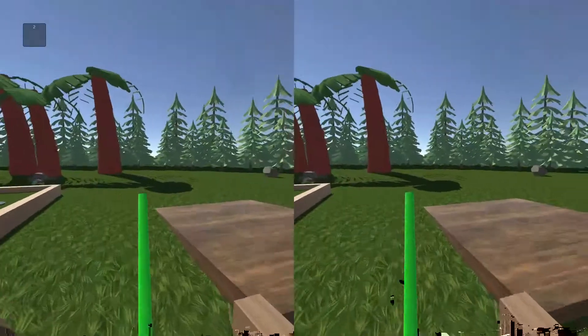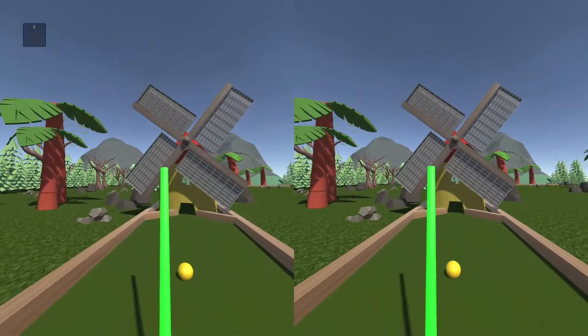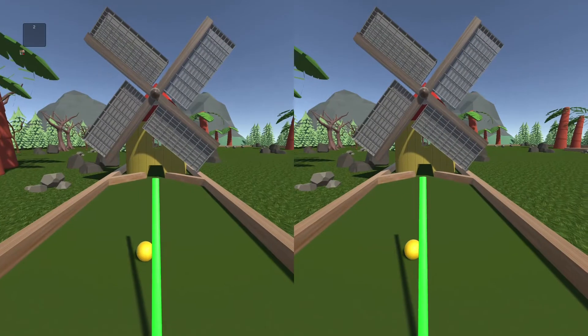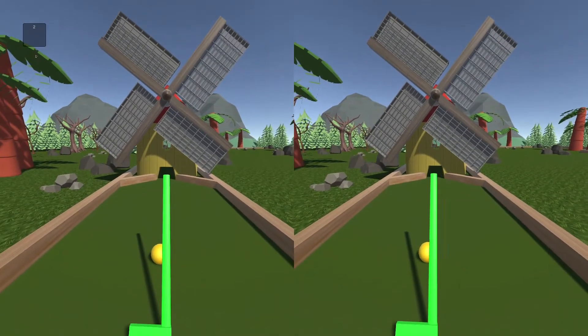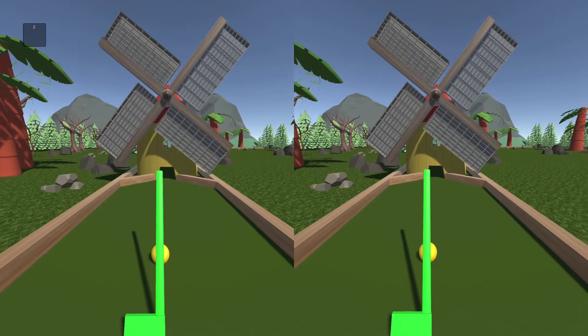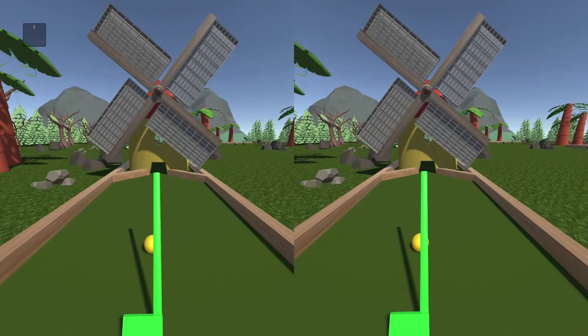Unfortunately the textures, same with the palm trees, did not render very well in Unity. However in the Blender files they are all textured. The way the club interacts with the ball is you have the club in the hand of the player.